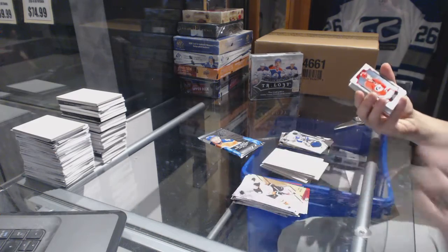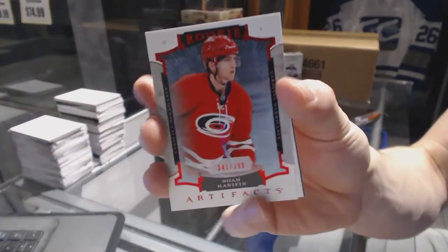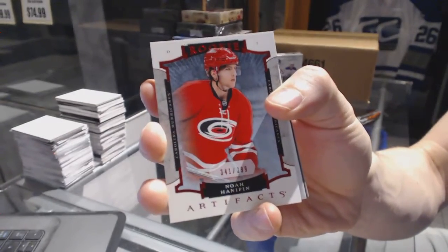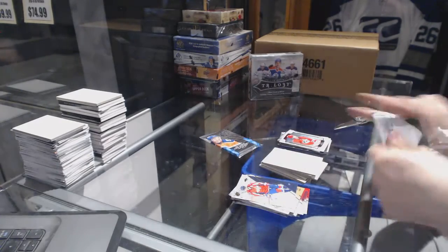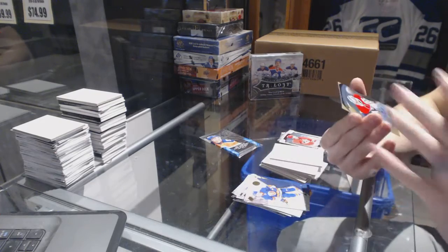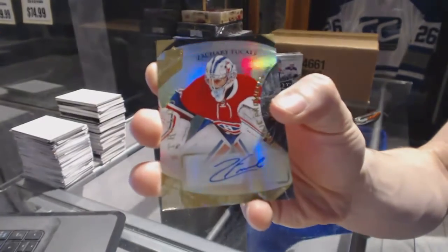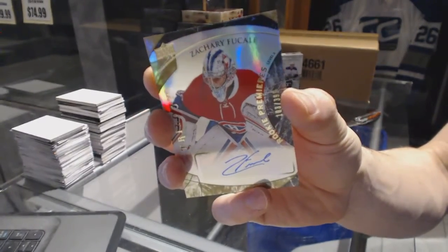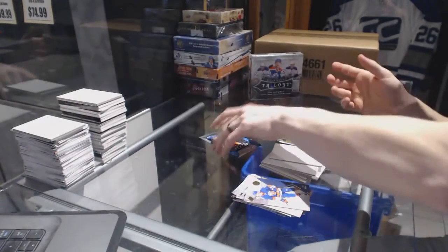We've got an Artifacts rookie Ruby number 399 — Noah Hannifin. And a Trilogy level 2 rookie autograph number 2 of 399 — Zach Fucale.